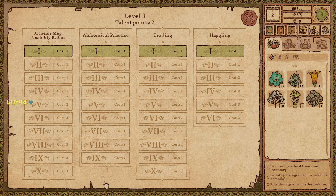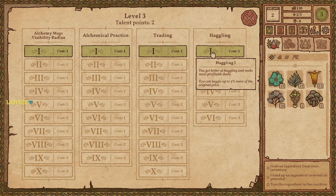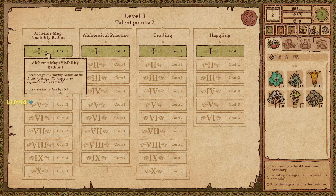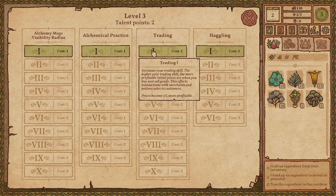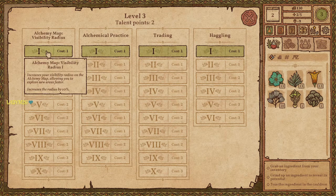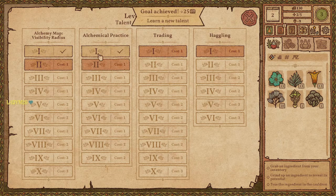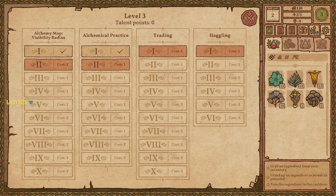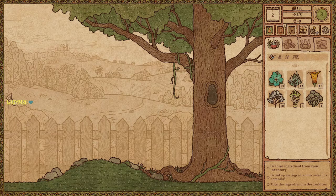What about our talent points? There we go — I can level up my haggling. Heaven knows I'm bad at it. There's also Invisibility Radius, five percent more profitable, and Bonus Spawn Chance. Wait, I thought I had three points. Oh, just two? I'm level three, I got two points — okay, I think that's what that is.